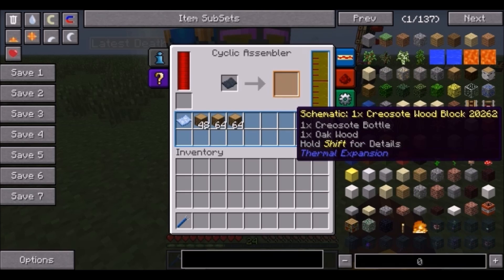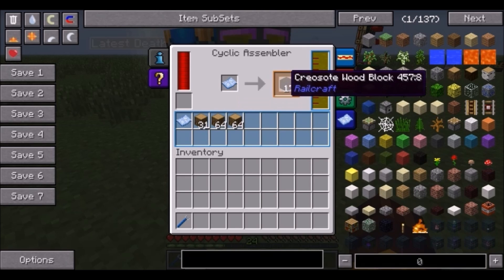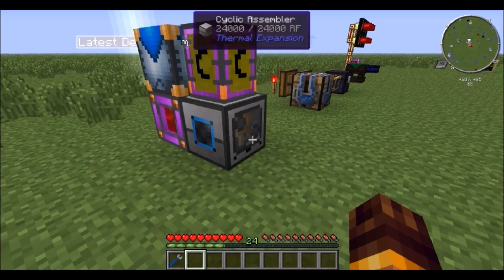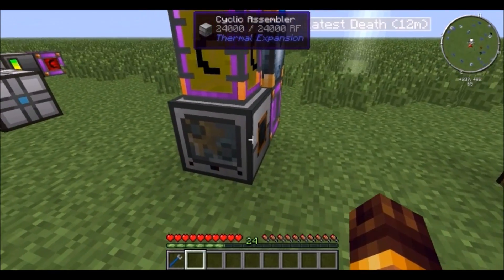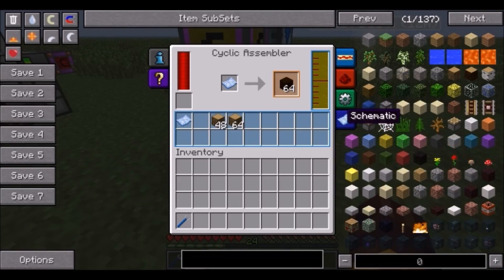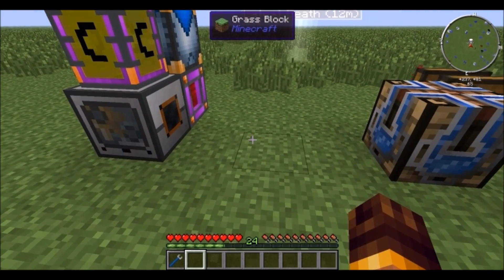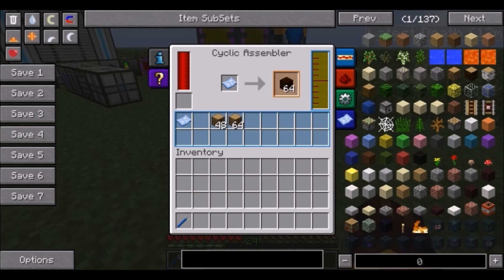It'll make creosote wood using this tank full of creosote oil. You don't need to have the bottles — it just pulls liquid directly out of the tank using the Forge ore dictionary for any liquids. You can do complex recipes with this and chain several cyclic assemblers next to each other, pumping output to the next one to make more and more of whatever you need.